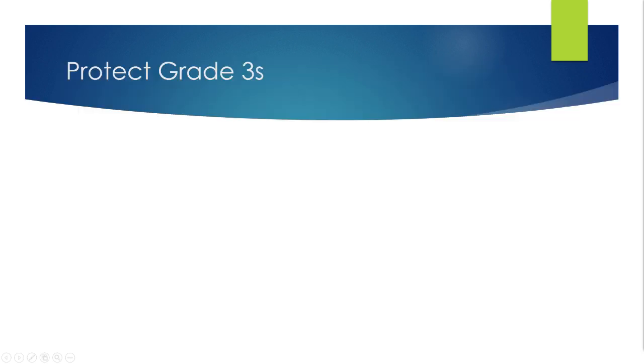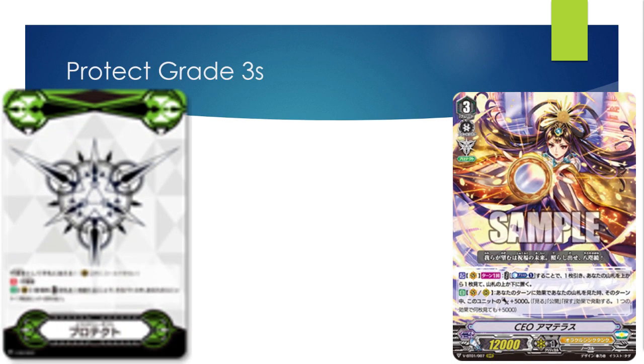Moving along, we have your Protect grade threes. Protect states: when this unit rides on your vanguard slot, you may add a Protect gift to hand. The Protect gift acts as a perfect guard when placed on guard circle — you discard a card and it's a free perfect guard. It allows you to have more than four sentinels in hand, which I think is going to be huge against certain decks that restrict guarding, because it's a gradeless card. So if something says you can't guard with grade zeros or higher, or grade ones or less, it doesn't count because it doesn't have a grade.